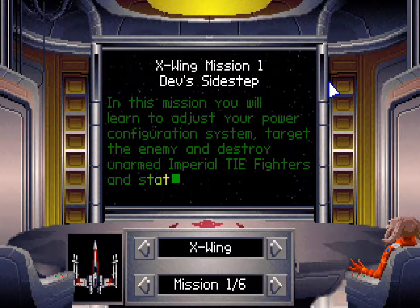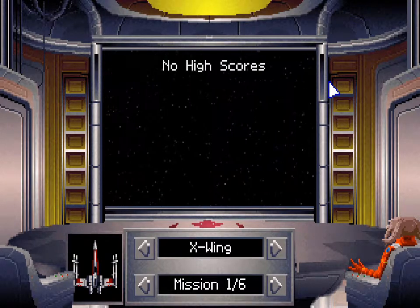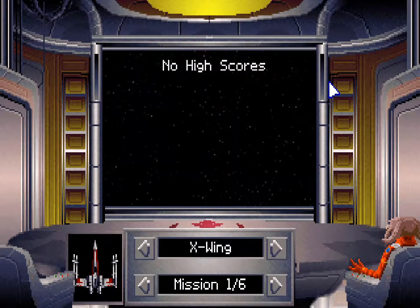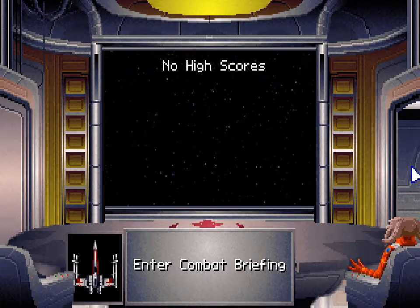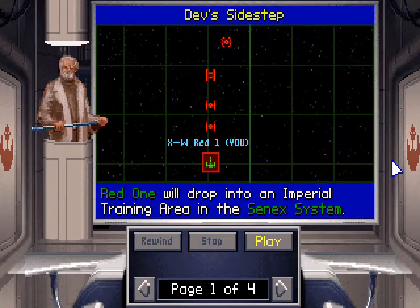You will learn to adjust your power configuration system, target the enemy, and destroy unarmed Imperial TIE fighters and stationary cargo ships. Sounds like a blast. Let's get started — you'll drop into an Imperial training area in the Cenex system.